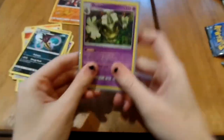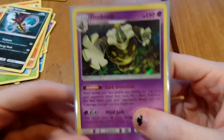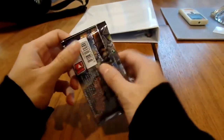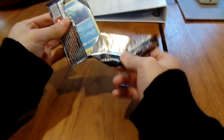So I only pulled one holo out of five packs, but hey, it's better than nothing. Alright, let's switch to Kieran's opening cam. I'm going to start with Burning Shadows - oh my god, this is our last pack of Burning Shadows. If you pull the Charizard right now... boom! There's the Charizard! There it is!